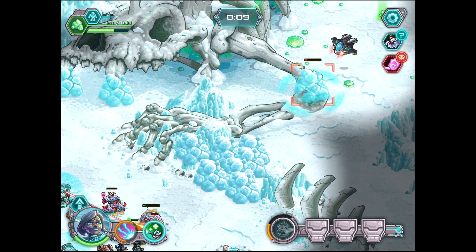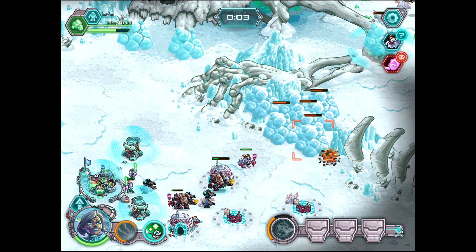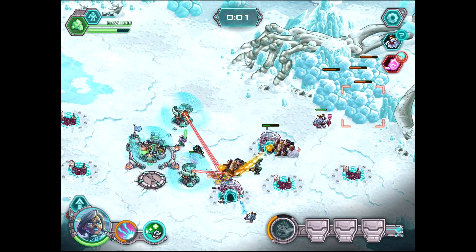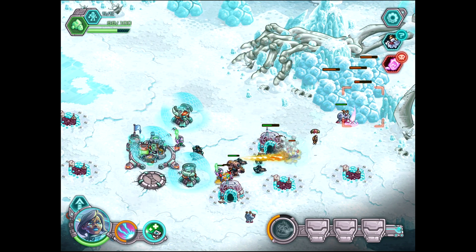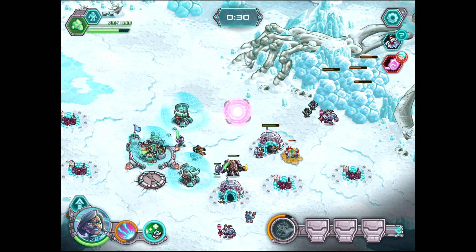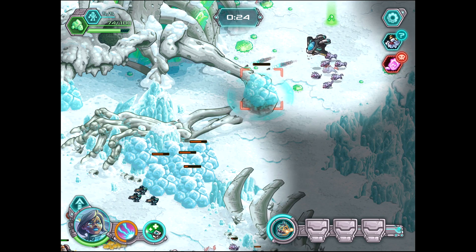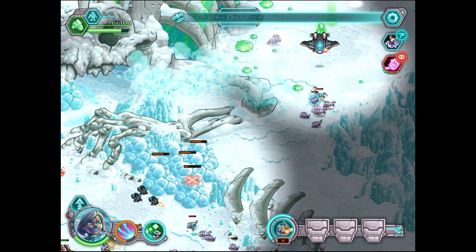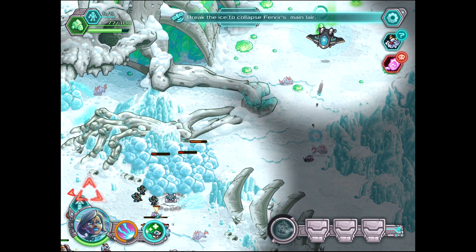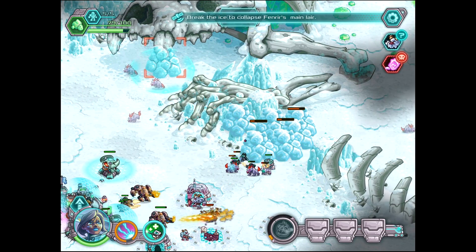And here we go — finally! I was trying to micro all over the place and kept thinking the hero was still targeting when she wasn't. I decided to start trying to kill all these other ice things even though I wasn't sure what I had to take down. But there it goes! That's two down and only one more to go. Break the ice to collapse Fenrir's main layer.